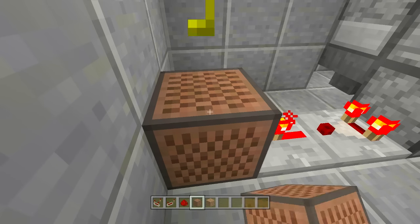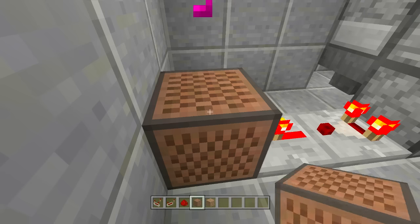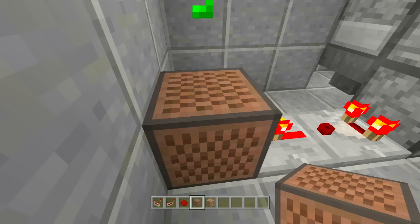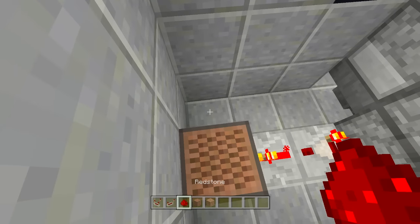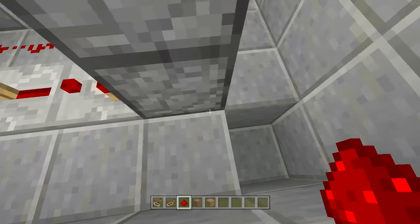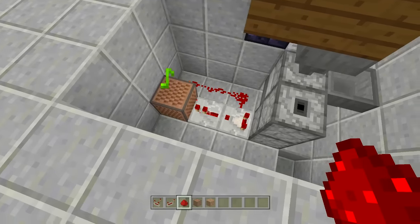Hit the note block 24 times to tune it. Then place three pieces of redstone — one, two, three. You'll see it going on and off because we have an item inside.